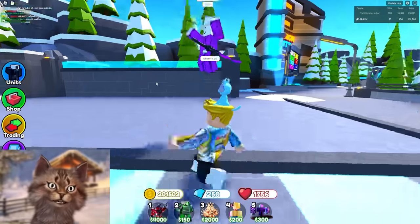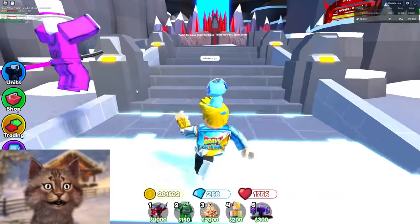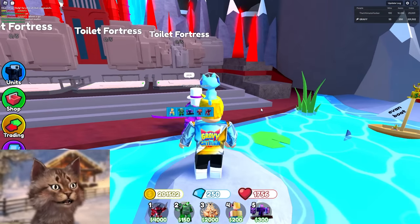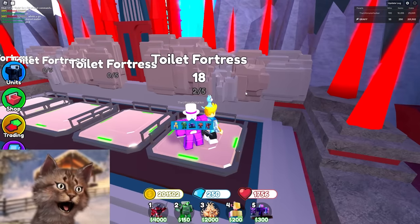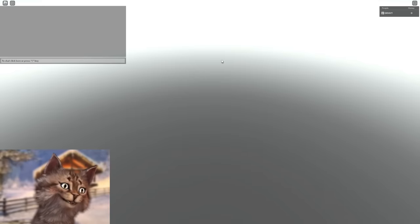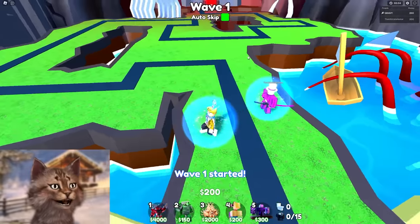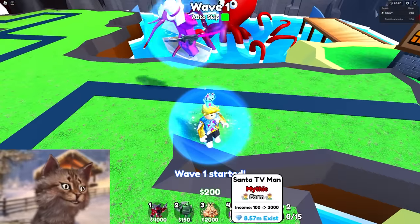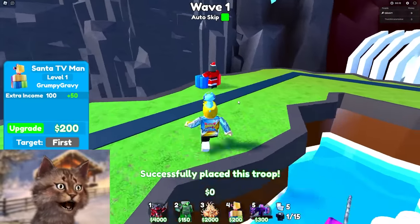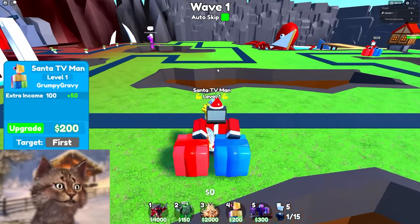We're gonna win this, dude. I don't know what units he's using — he probably has a pro strategy since he literally has this unit. Wait, does he have another one? I literally think he has a second one. That is so crazy. We're gonna do this with auto skip — I wanna see how good this unit is. And then I'm just gonna put Santa Claus over here. So that's what the pros do.